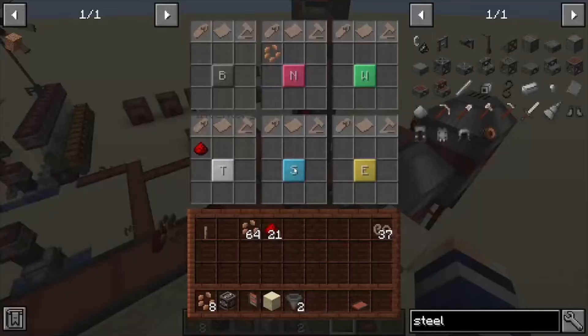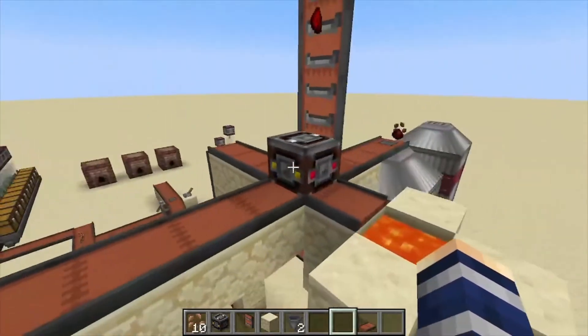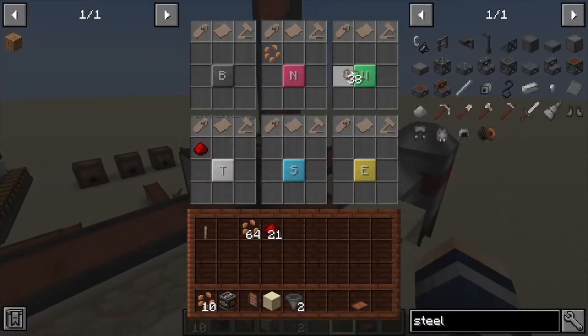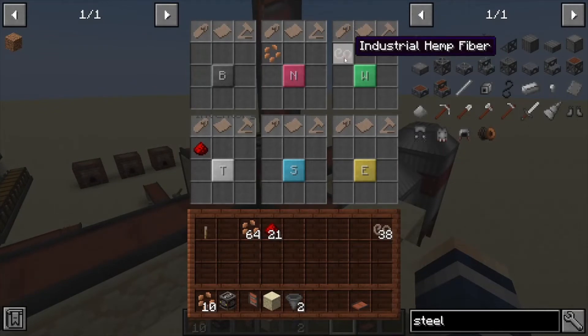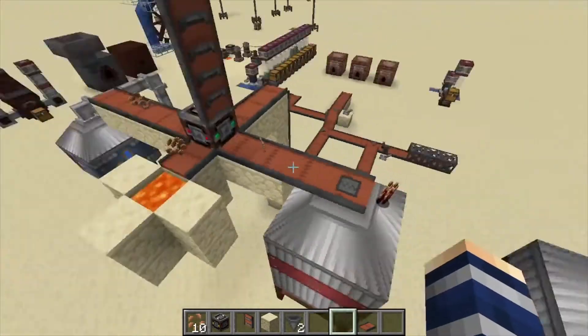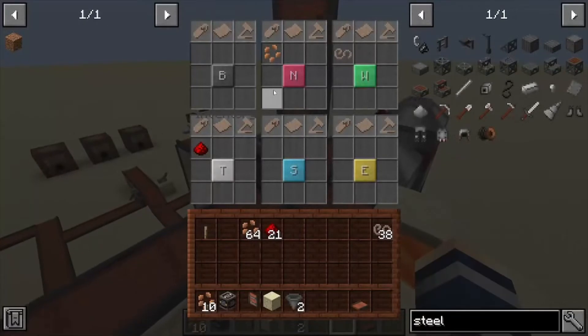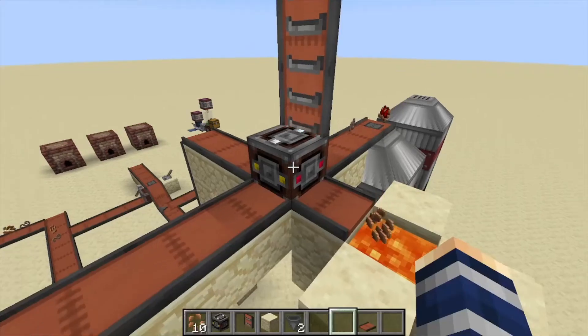Now if there is no filter here on west, whatever items come through are going to pass through, so we also want to set a router for that. We can add our industrial hemp so it'll only allow industrial hemp to come through here. That's pretty much how it works — you just have to match the right color on each side with the color on the inside for what you want to pass through.